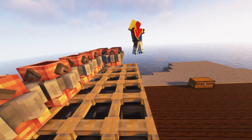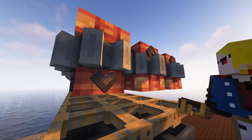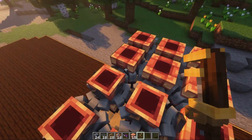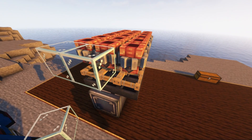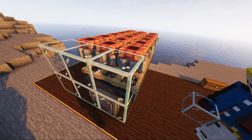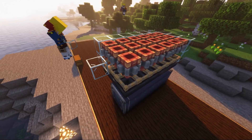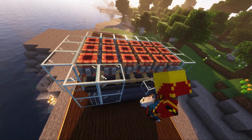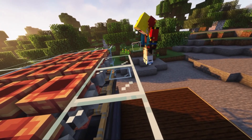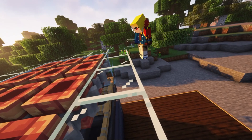We put mechanical pumps, use a wrench, and turn them in the other direction. We will do this with all mechanical pumps. Then we install the glass blocks. You can use any blocks — I chose glass because they are transparent. These blocks will not allow the water to spill and the cobblestone to fly away in different directions.